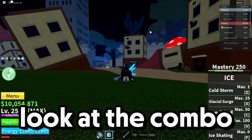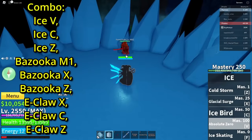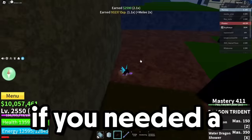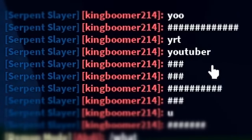If you guys want a better look at the combo, here you go. Basically what you want to do is M1 them, do that Z Electric Claw, X Electric Claw, C, and Z. There you go — if you needed a better look at the combo, there it is.